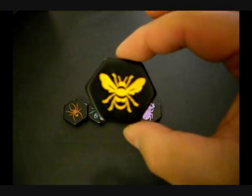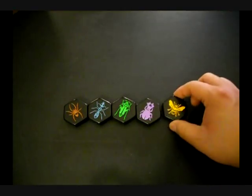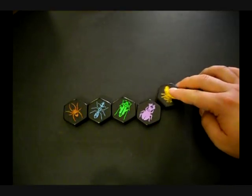Your queen is your weakest piece, but you must protect it if you want to win the game. The queen can move only one space at a time, but when used correctly, it can get your queen out of danger.